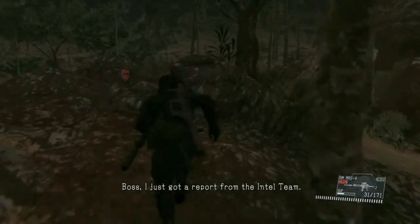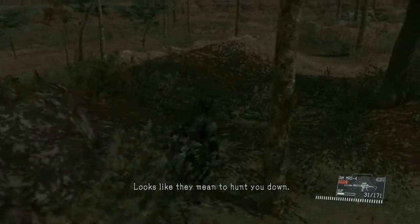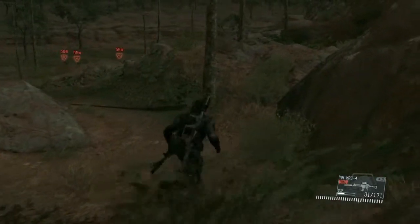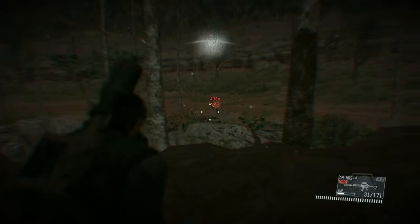Boss, I just got a report from the intel team. An enemy unit is en route to the hills — looks like they mean to hunt you down. You'll have to make it past them somehow. Okay, an enemy unit is en route.